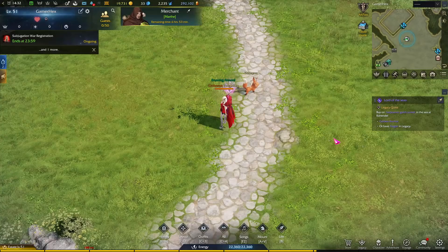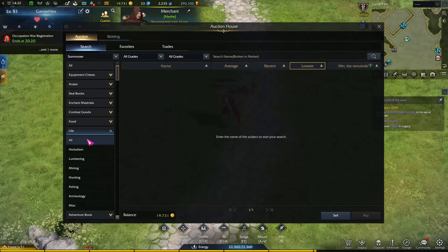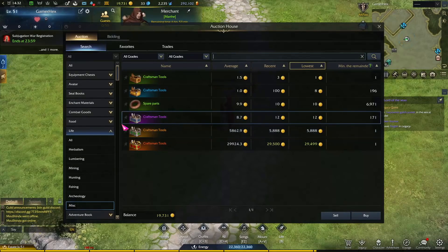There are multiple methods. The first method is from the auction house. You go to the auction house, go to Life — it has a different name in the Europe version, but just search until you find it. Then go to Mythic Item, which may also have a different name in the Europe version.